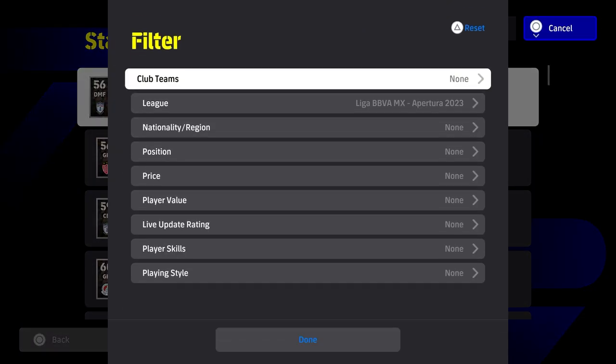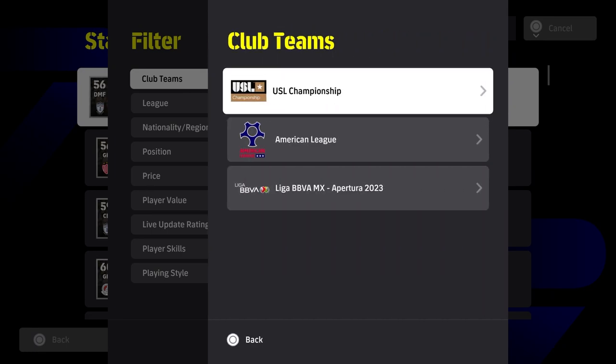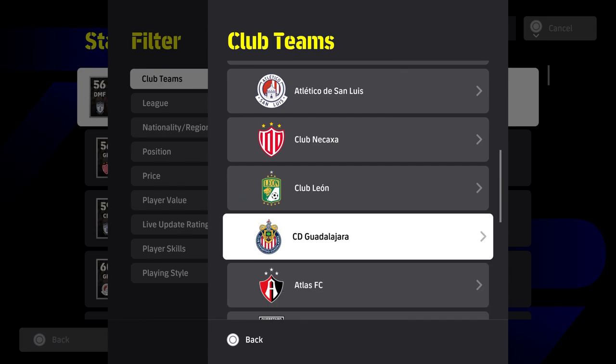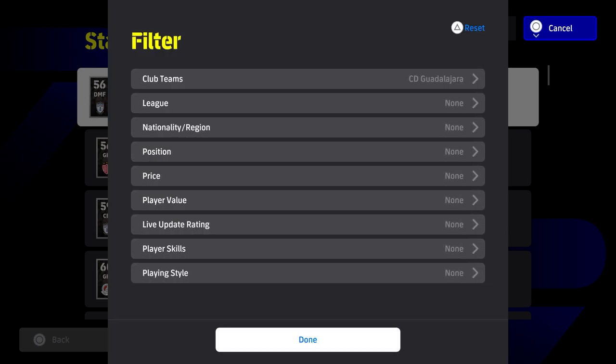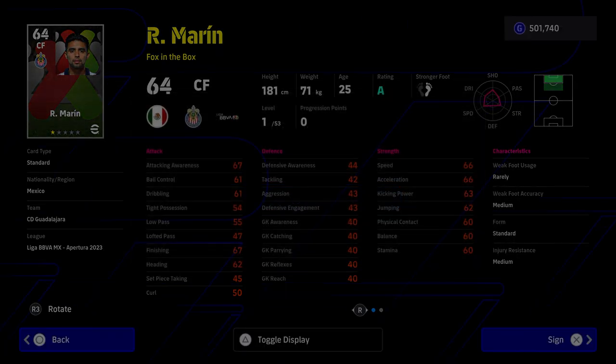What I'd usually do is go into Contracts, go into Standard Players. You can pick whichever team is required — whatever theme the event has. If it's La Liga players, choose by league; if it's a specific club, choose by club. Then just sort by price and buy the cheapest three to four players.